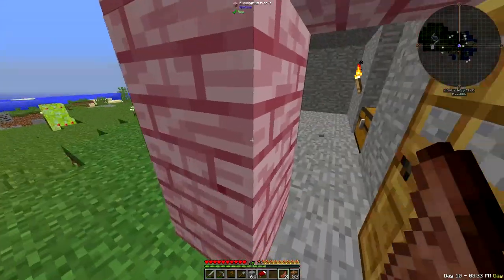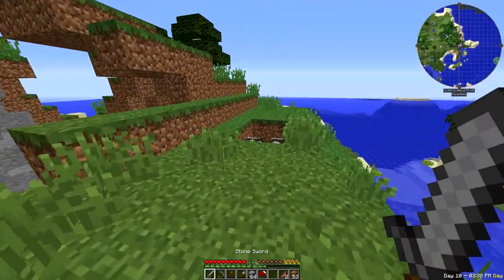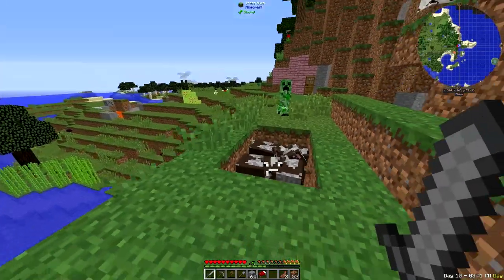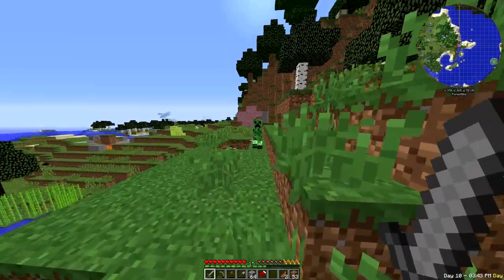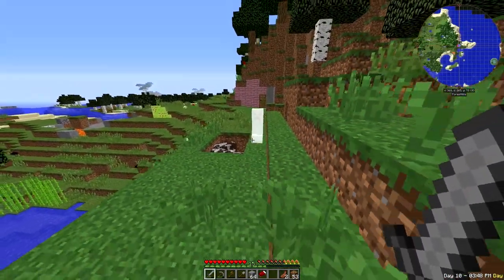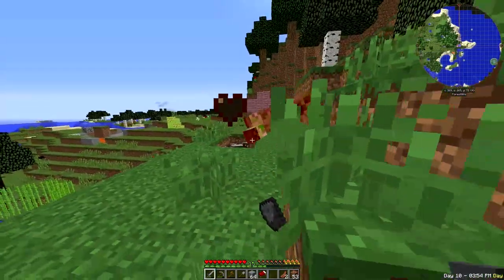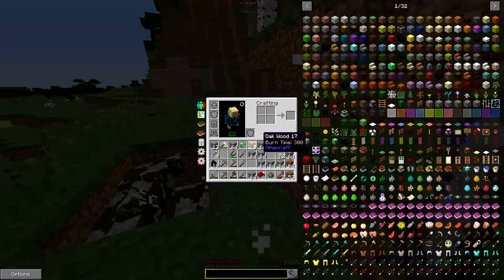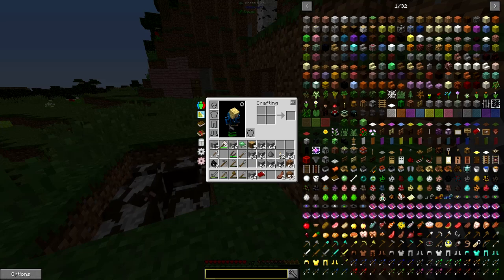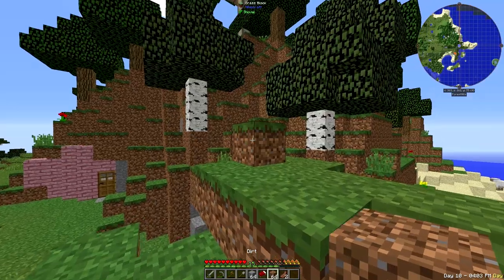I stepped outside the door real quick and there was a creeper — it went hiss but it didn't go boom. Let's try to kill it. No no no no — there's my cows! There we go, he's dead, he's done for. All right, let's go ahead and get started with the island building.